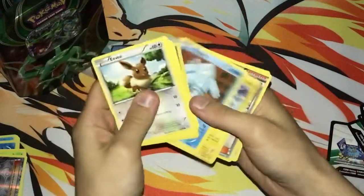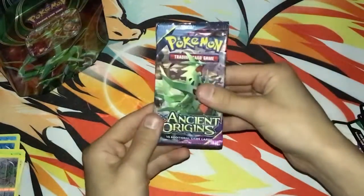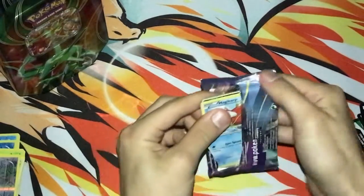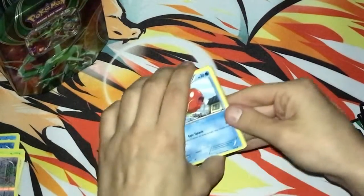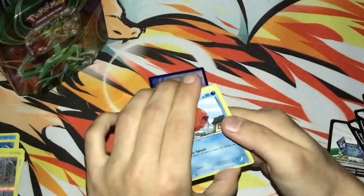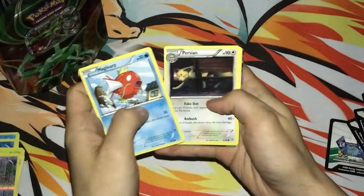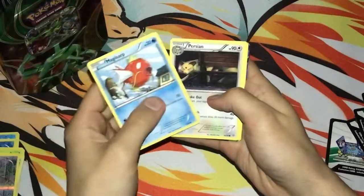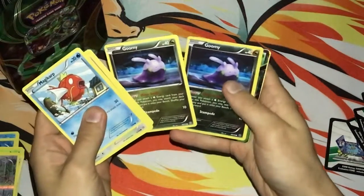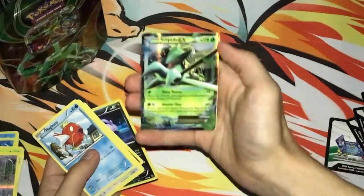Last pack — will we get a GX? I want at least one. Ancient Origins, let's do it. Oh wow, it just completely ripped on me. Oh my god guys, I'm sorry, I spoiled it for you guys. We got a Magikarp, Persian, Boldore, Whirlipede, Wooper, and a Mew reverse foil. And we got a Spectral EX! Look at that guys!